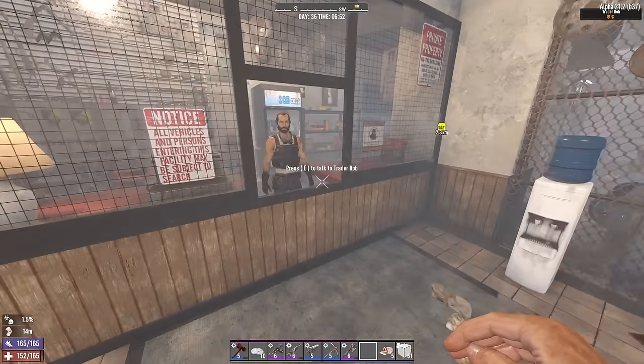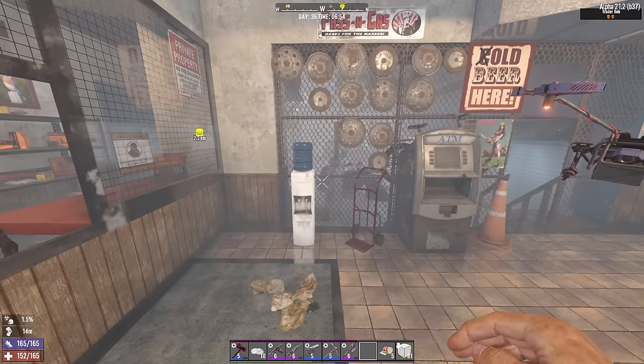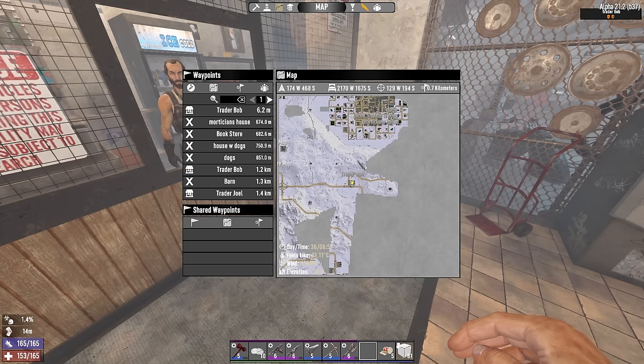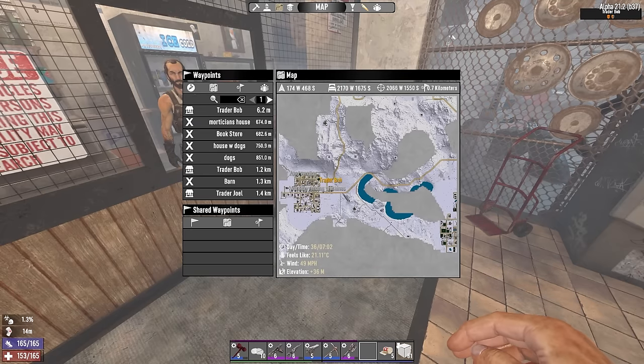What we need to do is reset my skill points, put them into Greasemonkey, and find one maybe two bookstores I haven't looted. I checked Trader Bob's quests - he doesn't have any good book POIs to reset, so instead we're gonna explore to find the books.